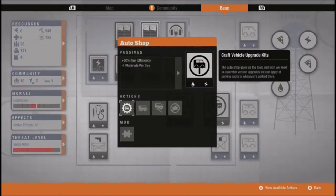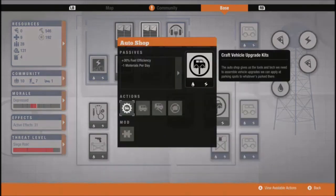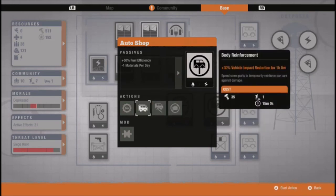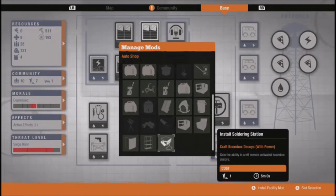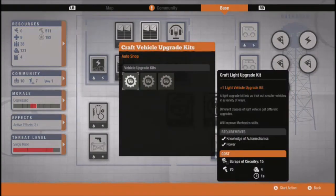Don't tease me. Vehicle upgrades — one light vehicle upgrade kit, and a medium upgrade kit that lets you trick out medium vehicles in various ways. Do not tease me with these upgrade kits. Body reinforcements. It's only for an hour — not bothered about that. Noise reduction for an hour — not too bothered. Not anything in there. So this is the one — let's take a look at that next time as well.